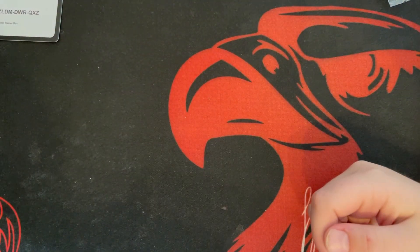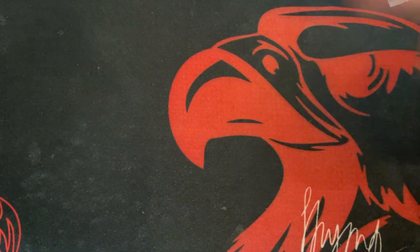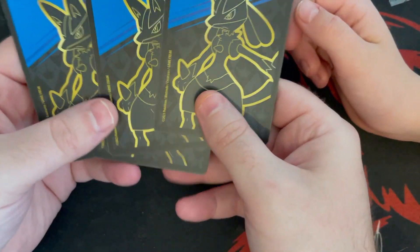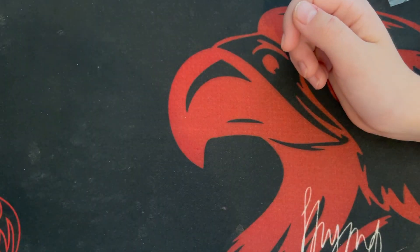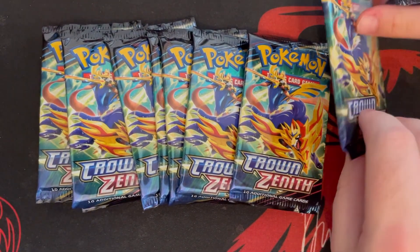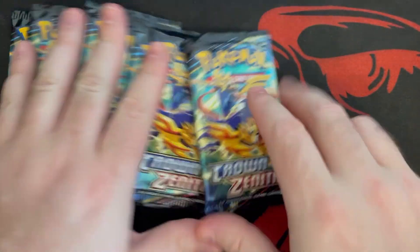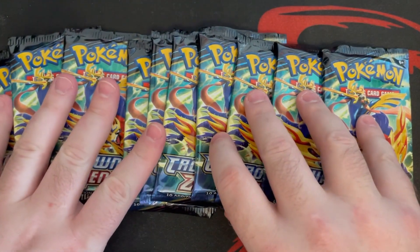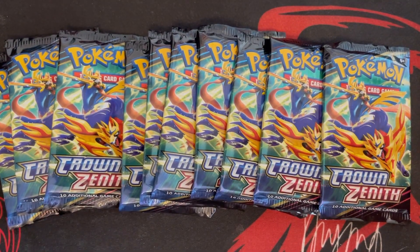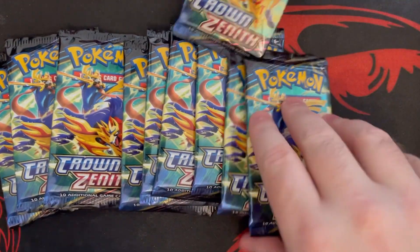We got a bunch of energy cards as well, and I guess these are dividers, which are kind of cool. Then we have all the packs! Let's count them — one, two, three, four, five, six, seven, eight, nine, ten packs. Very cool!